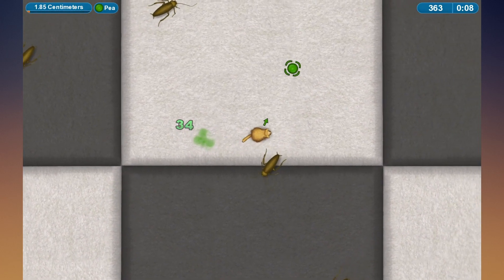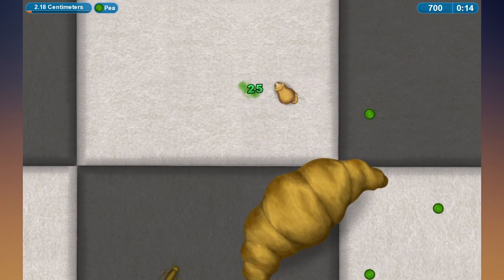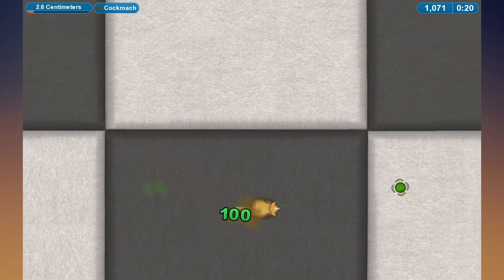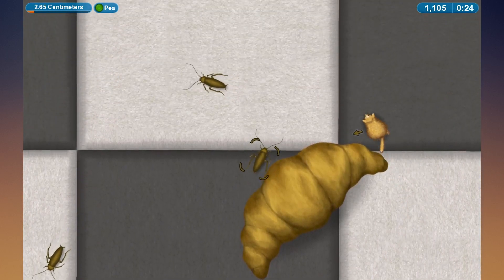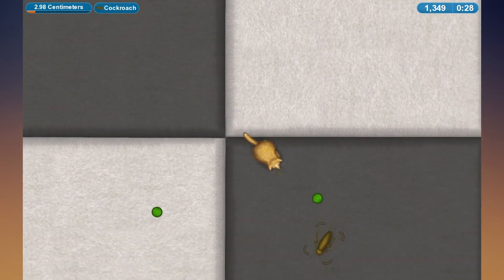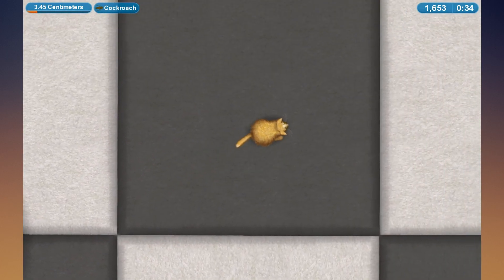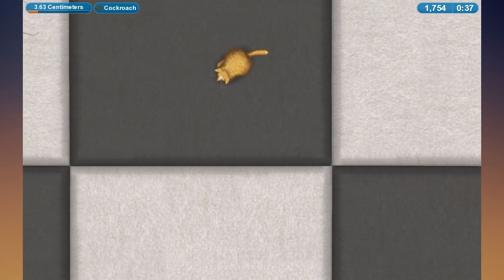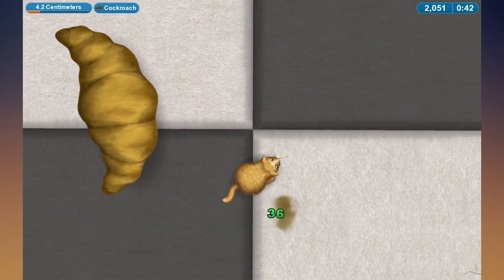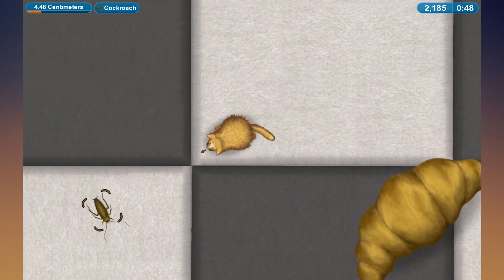The touchpad works too. Anyway, yes, this is the premise of the game: you eat things that you can and gradually you get bigger, and you can eat things like the croissant over there and you have to avoid things like the rat, which I think will eat you. I move faster if I use the touchpad, so I'll use the touchpad - it seems to be a bit more efficient. I think it's a time bonus that you get if you eat things fast enough. I'm eating cockroaches and peas - you can see that in the top-left hand corner - and I'm growing larger as I eat more stuff.